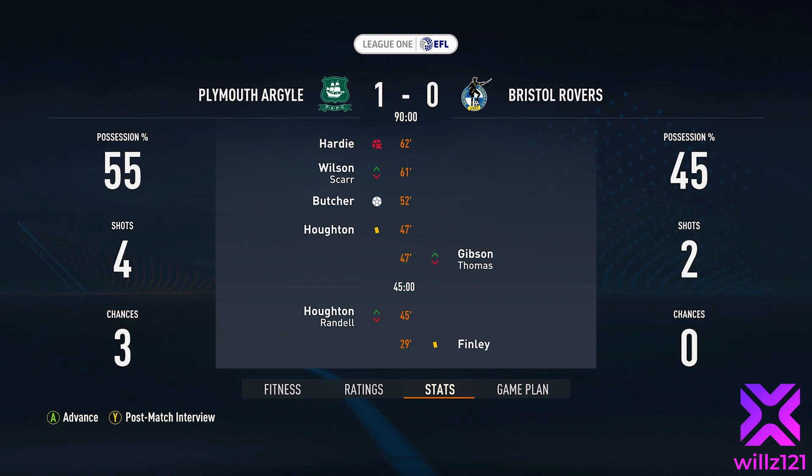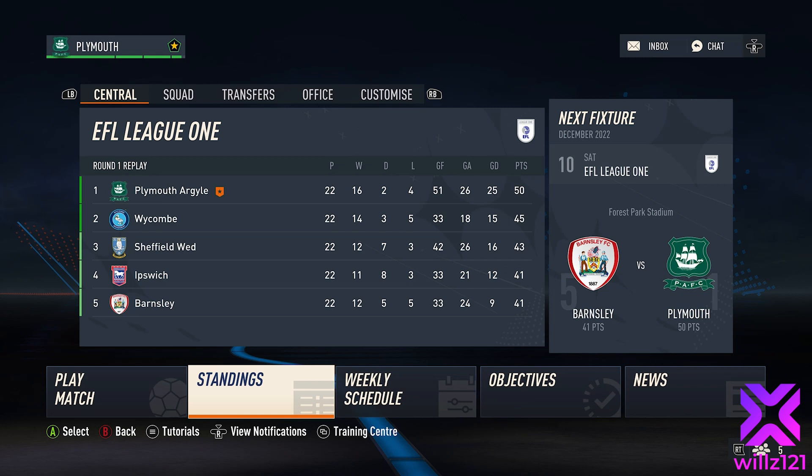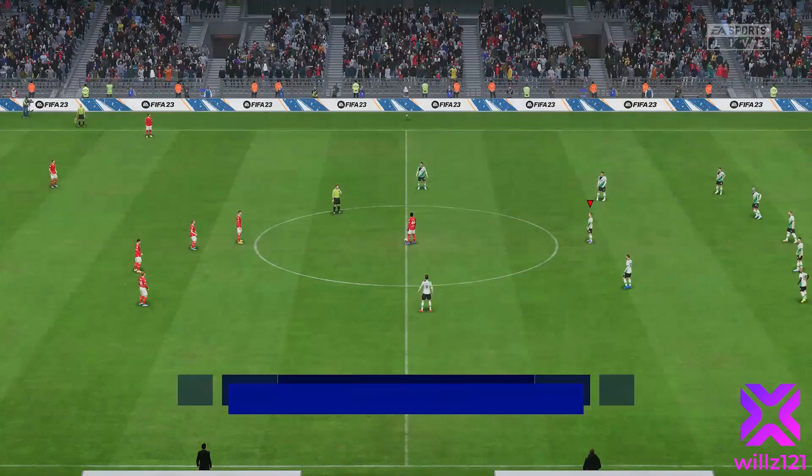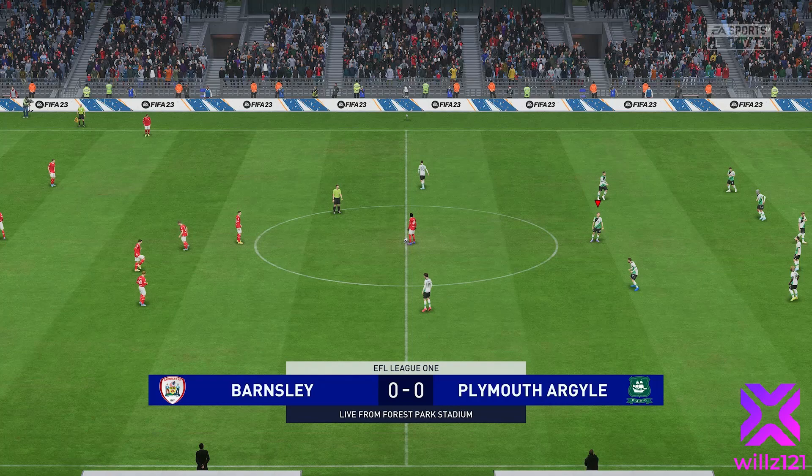We're nine points clear of our next fixture Barnsley, who are fifth, but more importantly seven points clear of Sheffield Wednesday in third. A win over Barnsley would really give us an opportunity to cement our place in the top two. Automatic promotion is obviously the aim. We'll make one change — Azaz coming in for Whittaker on the right. Hardy's up to a 70, Cooper's a 70. Green continues to impress at left wing-back, and hopefully he can continue to progress and we can keep him for a long time as a one-club hero.